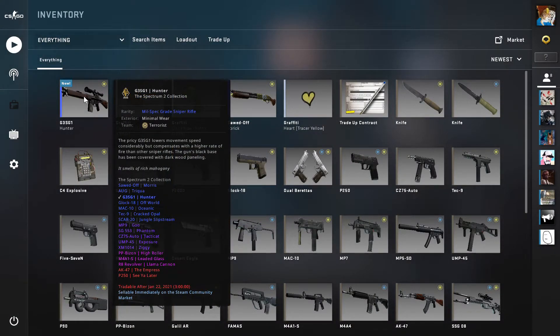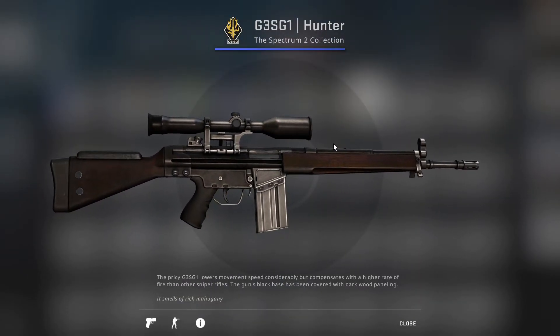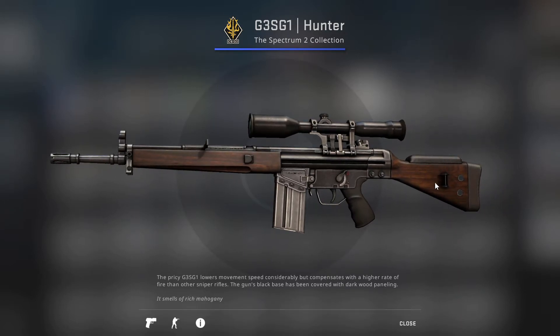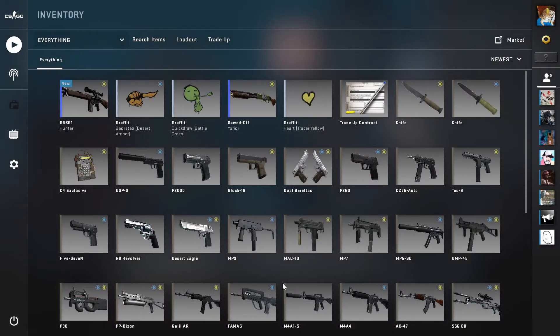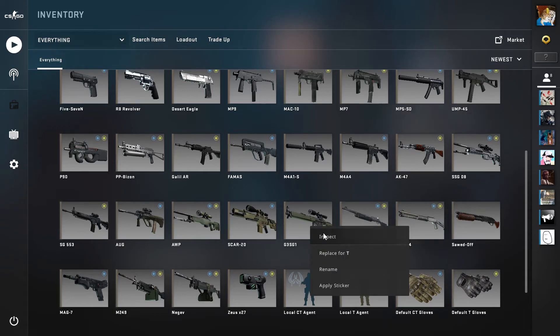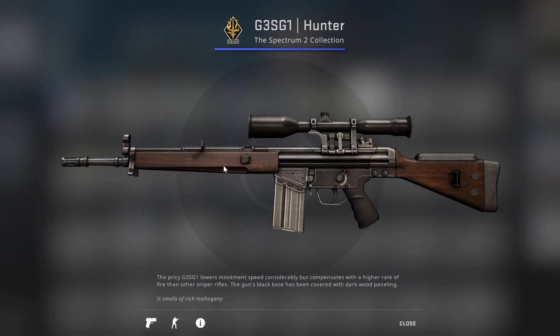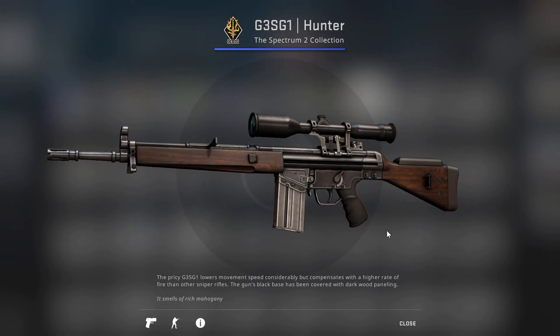There's one I just got today — the G3SG1 Hunter. I don't like it at all. It's literally just the G3SG1 but with one minor detail changed: it's just made of wood. The whole gun is wood except for the handle. How stupid is that?